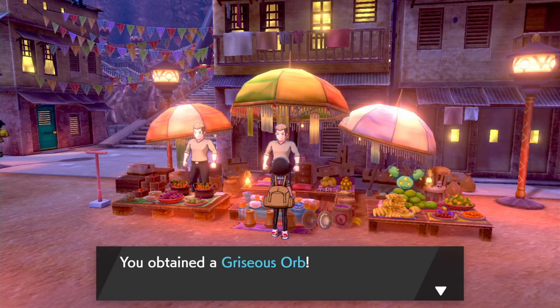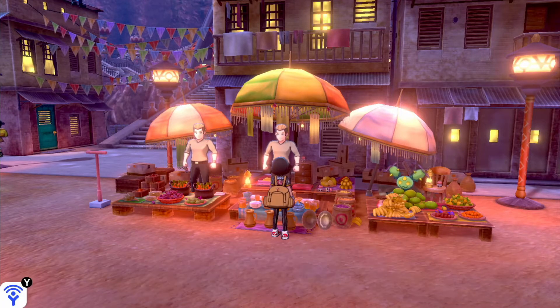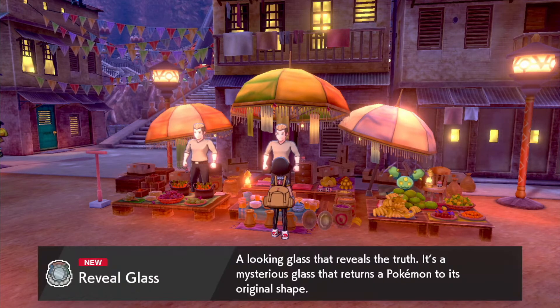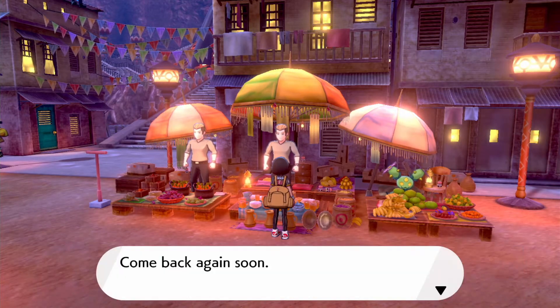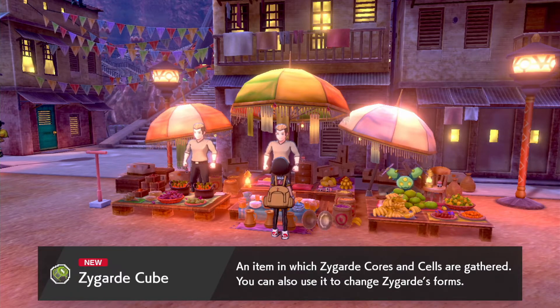The Griseous Orb is the far more interesting one. When Giratina holds this orb it not only boosts Dragon and Ghost-type moves but does something else entirely. The Reveal Glass is meant to be used on Tornadus, Thunderus, and Landorus. And the Zygarde Cube is an item used on Zygarde that lets you change its forms and abilities.